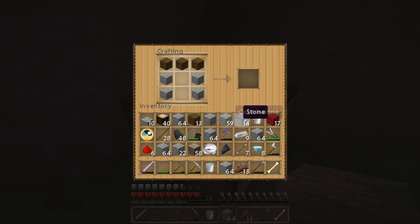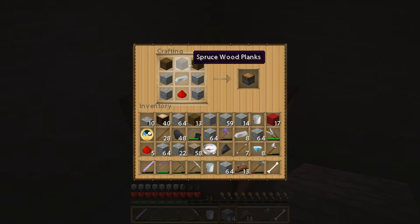I'm going to show you guys how to make a piston, because we're going to be using that for some other projects pretty soon. You'll need some redstone, some iron, some cobble, and any type of wood planks across the top. Cobble on the sides, a piece of iron in the center, and a piece of redstone on the bottom gives you a piston. So we're going to make that.